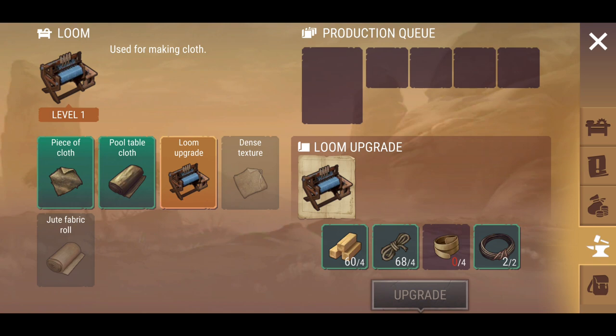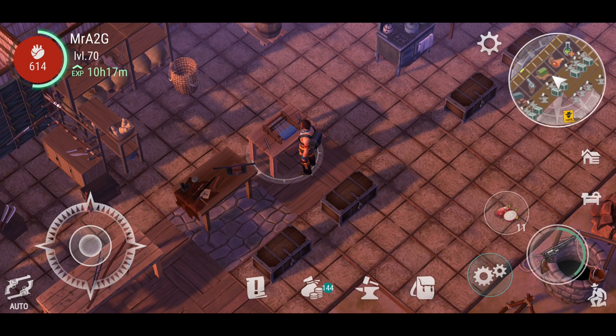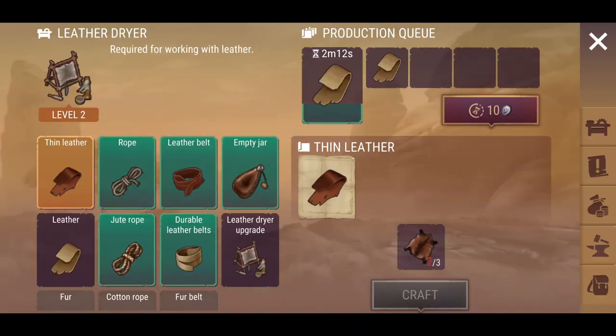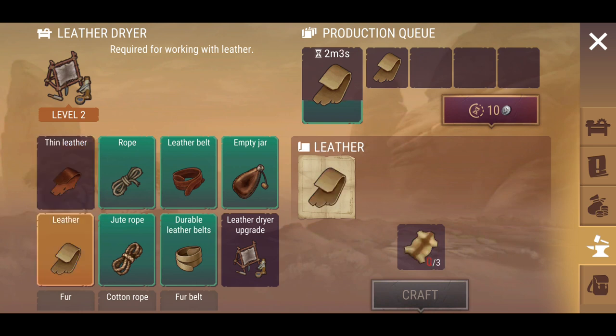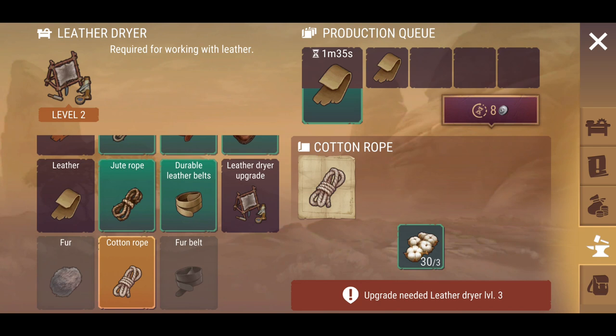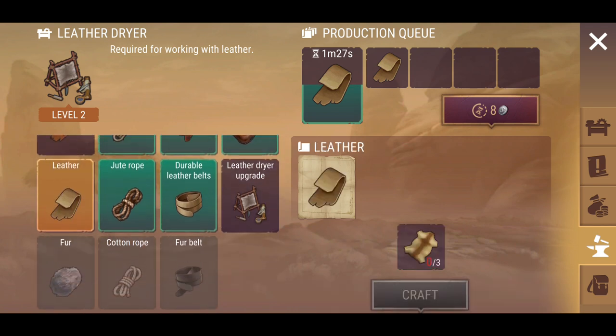You've got the loom — I'm trying to upgrade it so I can make the jute fabric roll, which is a new material added into the game. Your leather dryer does just that. This leather here is one of the more necessities now moving forward since this update. You've now got to find this new type of leather as opposed to the old type, for a lot of the upgrade materials and new items you may need to craft. There are also leather belts that may be required, then jute rope, and later on cotton rope as well.